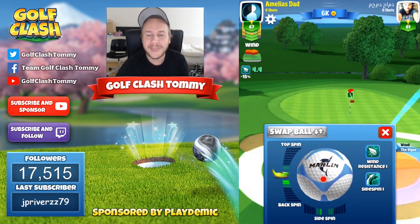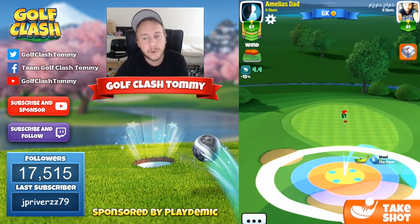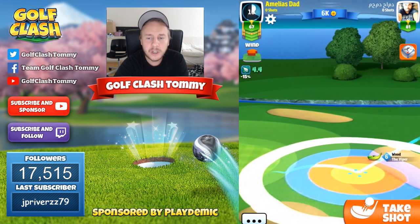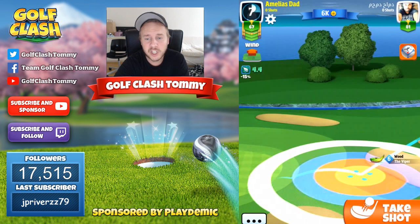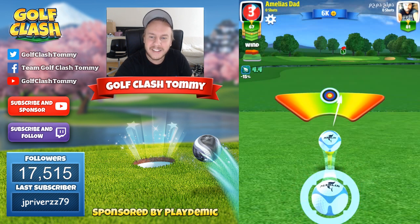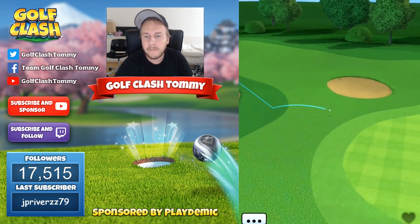Here you can see hole number one and we're going to play with the Viper. We do have 4.4 in wind playing with a Marlin ball, which means that we do not have any extra distance. We're going to line up in the rough here, slightly to the left of the pin. Going with two and a half rings, which is an over adjustment due to us playing downhill. We're going with one and a half bar backspin, which is the amount of spin required for the rough bump.